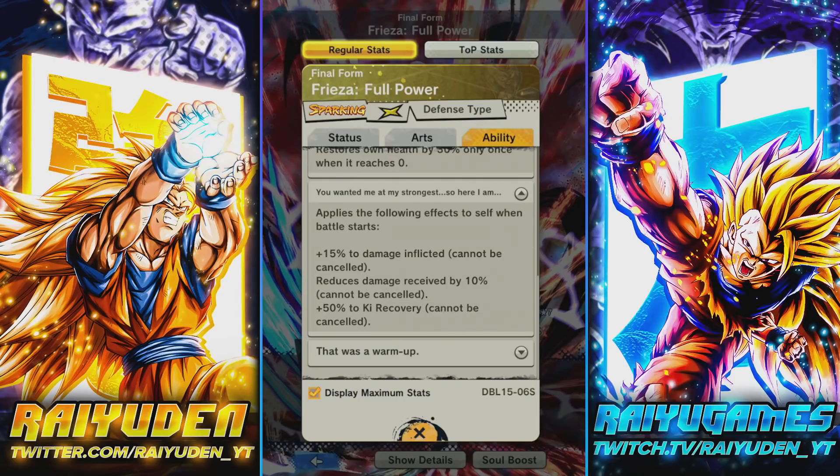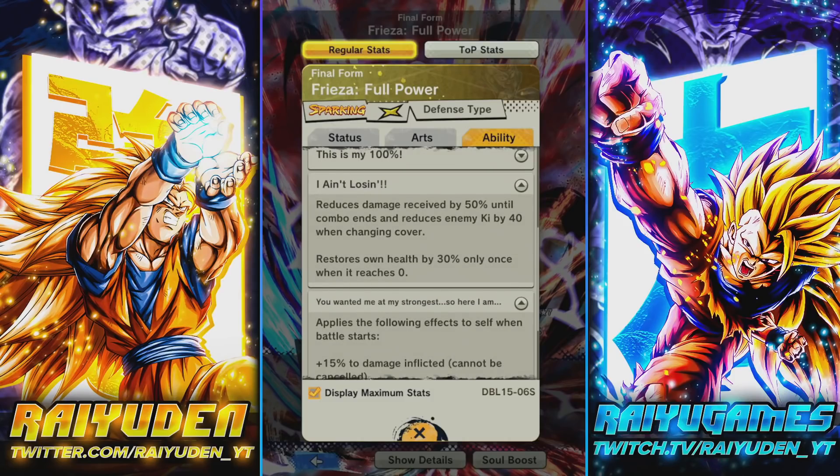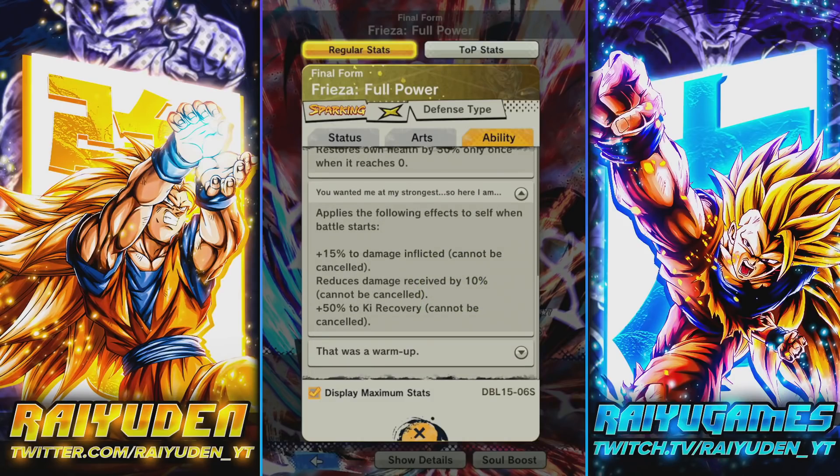His third passive, which is new, places funnel effects to self when the battle starts: 15% damage inflicted, 10% reduced damage received, plus a 50% Ki recovery buff. Between the LF Frieza giving him Ki recovery anyway, you're pretty much certain to have all the Ki you need to throw out a bajillion blue cards. The 15% damage inflicted and 10% reduced damage received seems a little low — I would have liked to see more — but at least that's 60% reduced damage received when he comes in on cover cut.